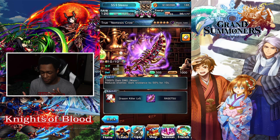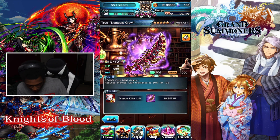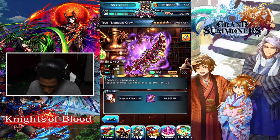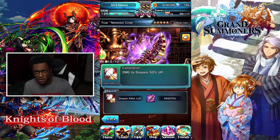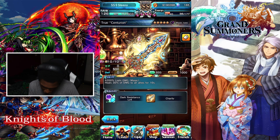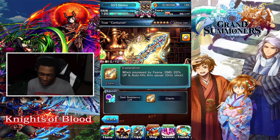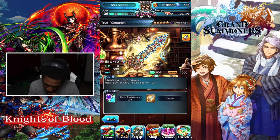If you're looking at it from a nuking angle, we have Nemesis Crow — reduces enemy's dark resistance by 50, especially if you're running that dark nuke. It has Dragon Killer level five, so you do 50% damage up to dragons. Now Fena's true equip heals 30% of damage to all allies for 10 seconds, has dark resistance level four — that's 20% up if equipped by Fena — and fills the Art Gauge once.